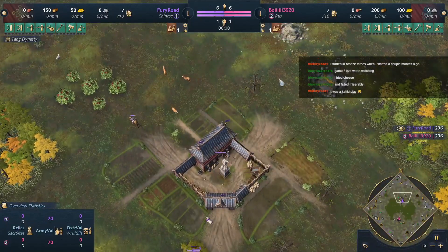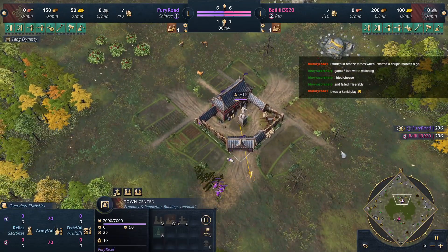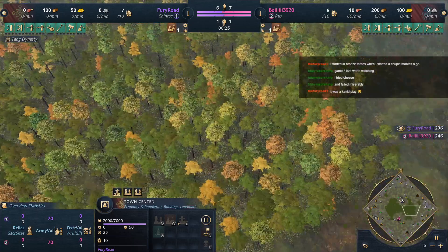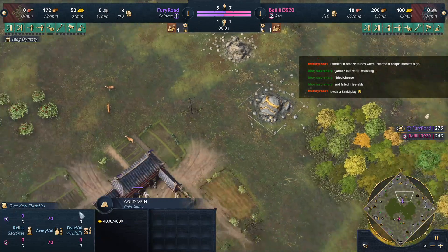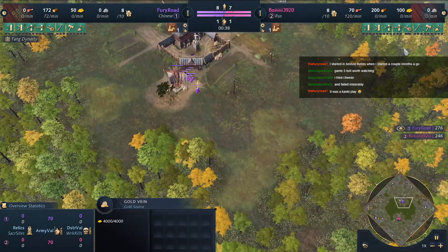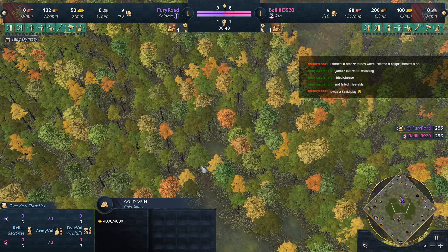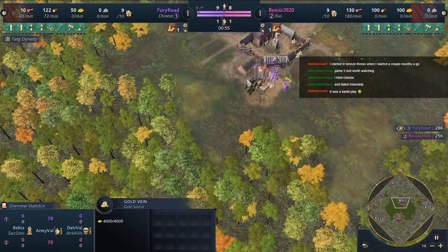Map number three, the series is all tied up. We got Fury Road playing as Chinese on Hideout. It's a little bit large for Hideout, not as much wood in the middle as it usually does. Looking at the resources, the gold and stone are on the outside, the berries as well. All this wood is fairly protected until we get to a stage where it's been fairly chopped through, or towers start getting placed.